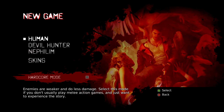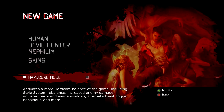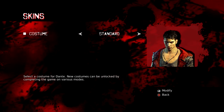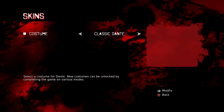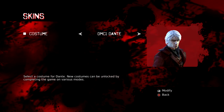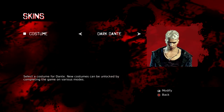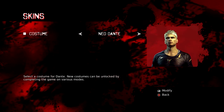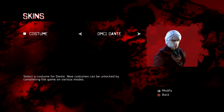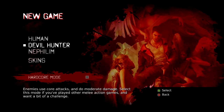I'm going to be playing on human mode because one, it makes it easier to record, and two, I'm a bit of a bitch. One of the cool things about the Definitive Edition is that you get all the costumes of Dante unlocked from the start — standard Dante, classic dark Dante, neo Dante, and DMC1 Dante. We'll start with the standard though.